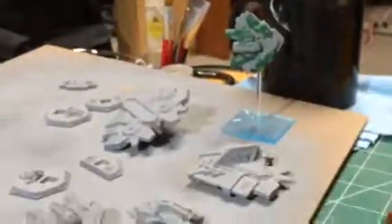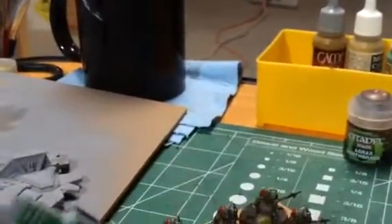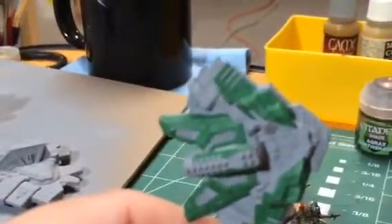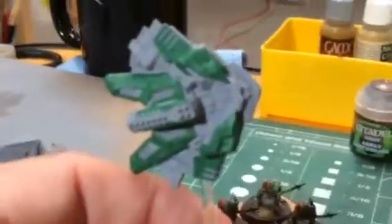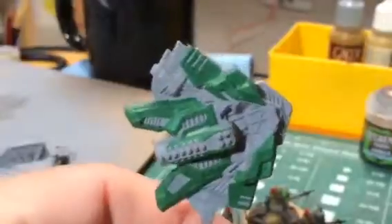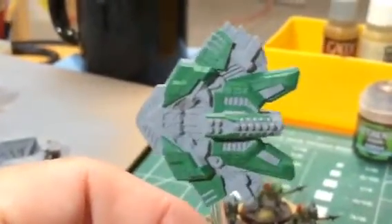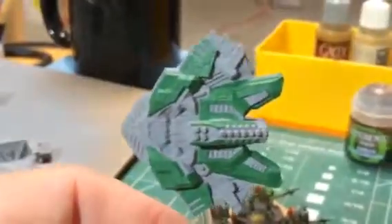I had a little bit of extra time today, so I started on some spaceships that I've agreed to paint for a Toys for Tod auction. These are Firestorm Armada — it's a dreadnought group of the Ralthoza fleet. The paint scheme I'm going to go with is green and gray. I cleaned these, primed them today, and just started blocking out some of the green on this one.